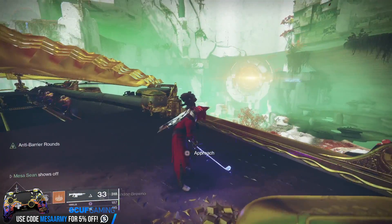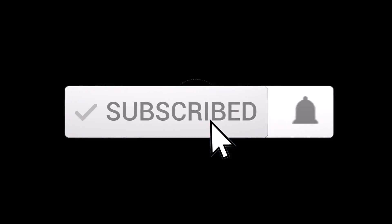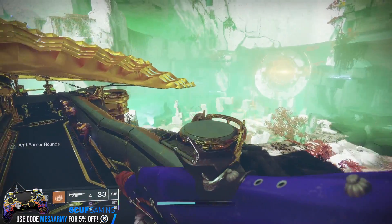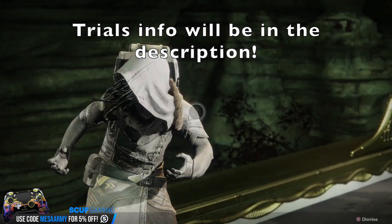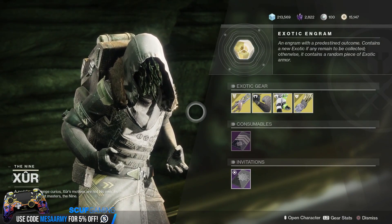Alright folks, it is Friday — well, Thursday — and Xur is located over on Nessus. You want to fly into Watcher's Grave and make your way up to the Treasure Barge and let's go see what new DLC exotics Xur has. What I mean is previous DLCs and no previous DLCs.